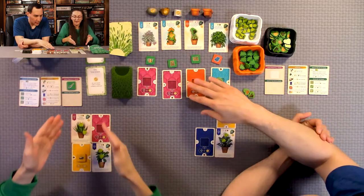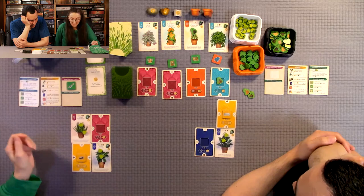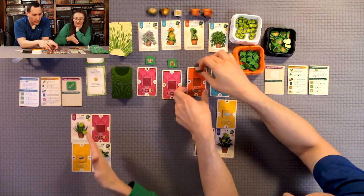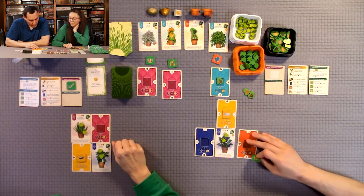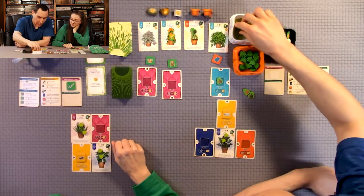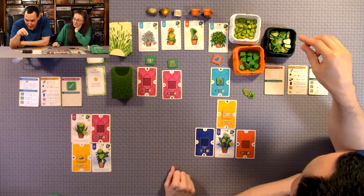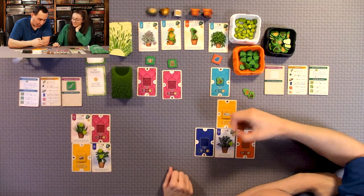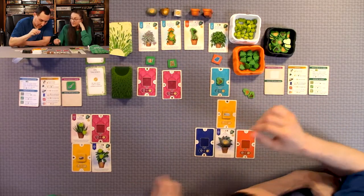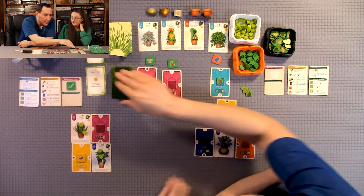One important rule I didn't mention: you have to keep cards in the upright position — you can't flip them upside down or sideways. As long as you can read the writing right-side up, you have the card positioned correctly. The opponent is using his fertilizer token, which adds up to three verdant to one plant, which means he completed that plant. So he gets a pot token, and will score five points plus three from the pot at the end of the game.